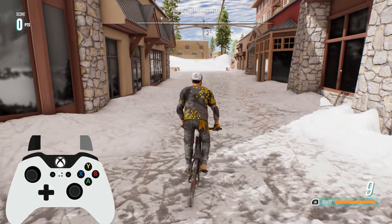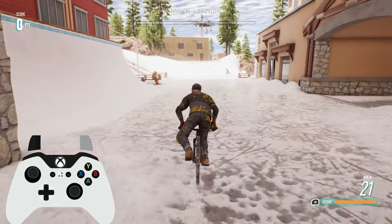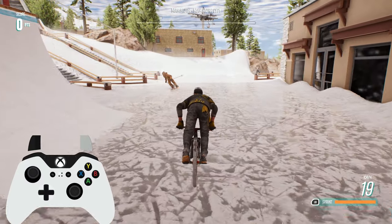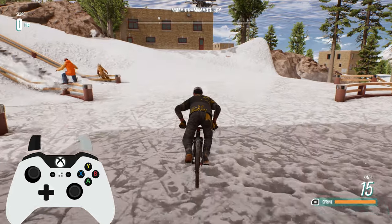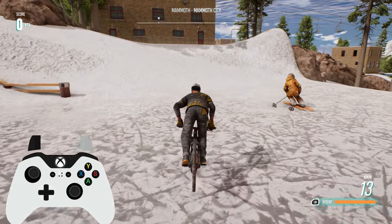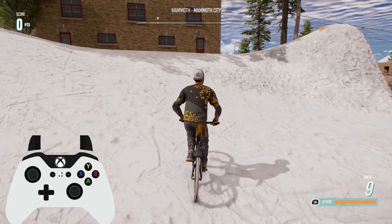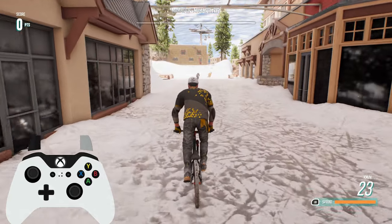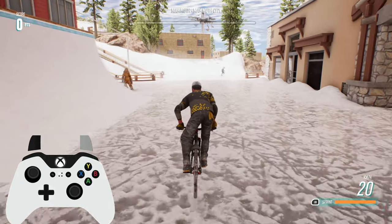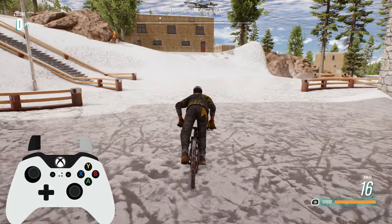To do a nose manual it's very similar to wheelies — all you've got to do is push the stick upwards gently and again find that sweet spot to hold the nose manual. If you push the stick all the way to the top then it's going to cut the nose manual short. One thing to note is that you cannot accelerate whilst doing nose manuals, so please ensure you've either made up enough speed before doing the nose manual or you do it on a steep or inclined surface.